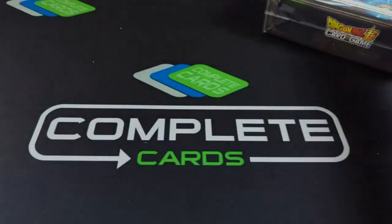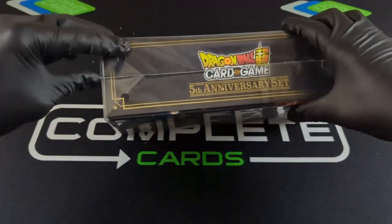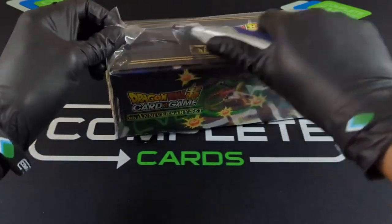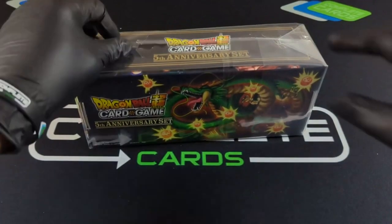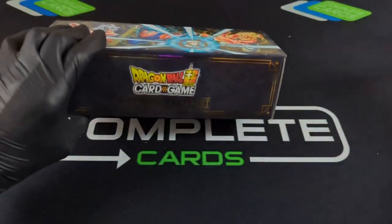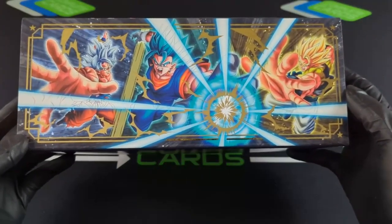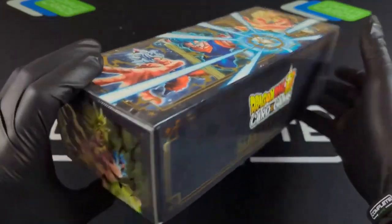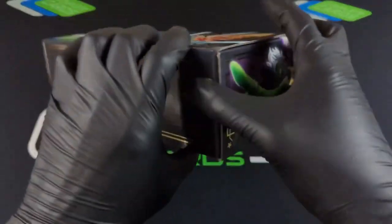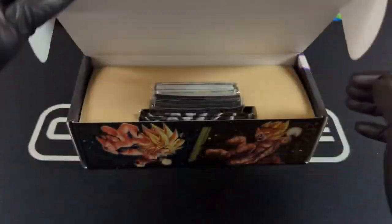That just touches the heart right there. So we are going to do a Raz — first ever — and we'll go over the details of that at the end of the video. But let's just take a look at this box. So much Saiyan-ness on the boxes. All types of Fusions, even that's a Fusion. Shenron. 5th Anniversary Premium Set.